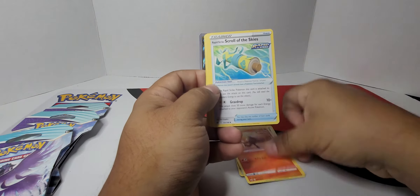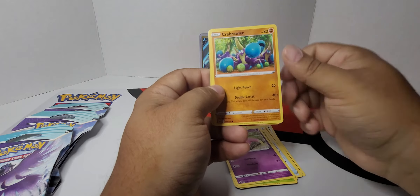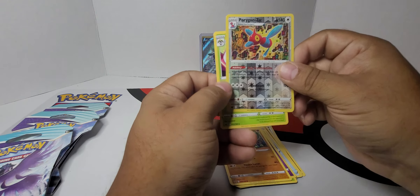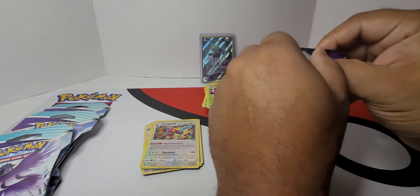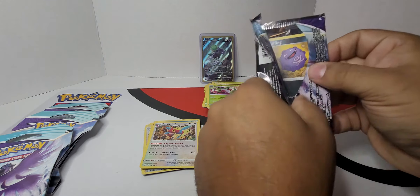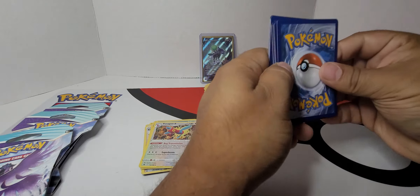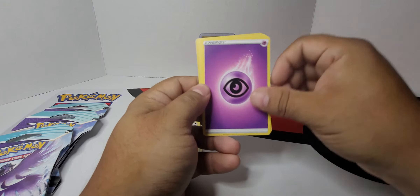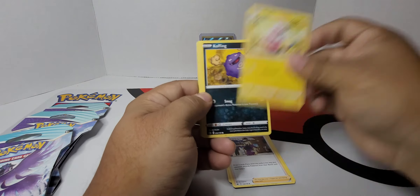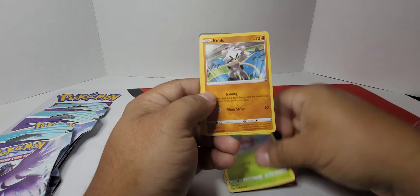Looks like the code card thing might be true on this one. Slowpoke. And a poor Galarian Zigzagoon. These are all the final ones that came out of the hangers — not quite blisters, but I guess you want to call them that. Whatever you want to call them, call them that. That's what they are — I would say ones that you would hang. Not a holo again. And that's it for those.